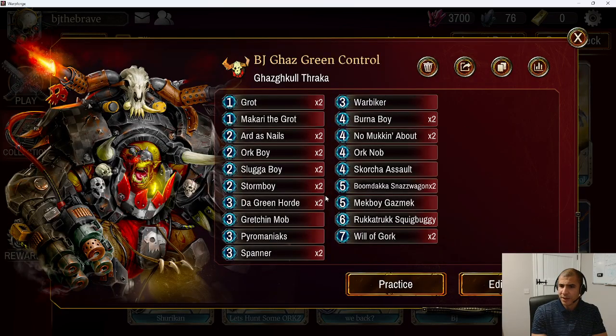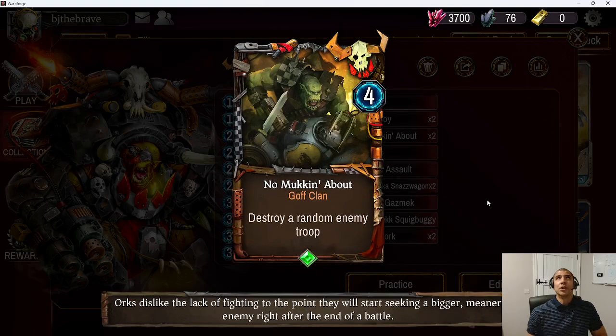A similar thing can be said for their other hard removal, No Mocking About. If you know you're playing Orcs, don't just drop Broodlord on its own on turn six — think about when No Mocking About is going to get real good value. Have you got some cheap units you can put down alongside that? In the Orc mirrors, for example, I might use the Hero Power or play a Gretchen Mob and then play something big, knowing they've got the No Mocking About option. Try to play around these hard removal cards, and don't over-commit past turn seven for Will of Gork. You want to be just ahead, but not so far ahead that you give away tons of value. That's what we mean by outmaneuver him.